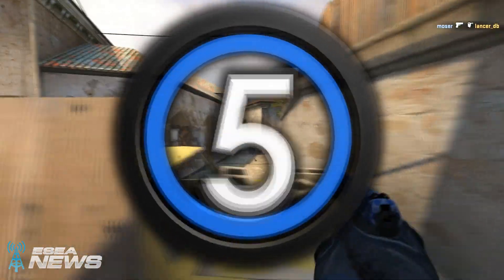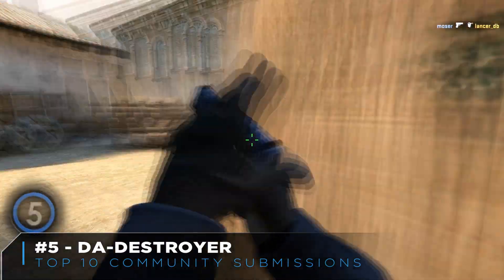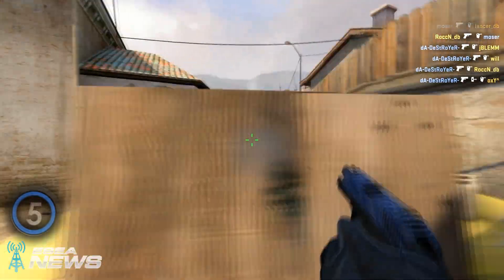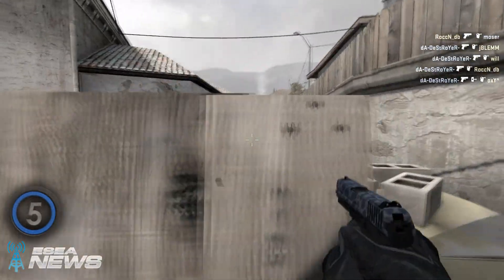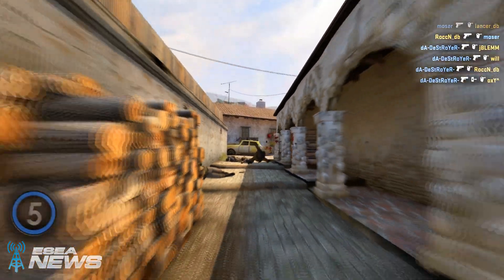Moving on to number 5, this is going to be Destroyer here with the P2000 on Cache. Just firing off some crazy headshots, and in fact one of them comes through the wood. Just a nice set of shots there from Destroyer at Banana.